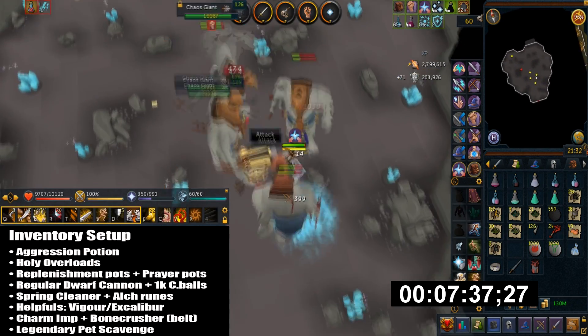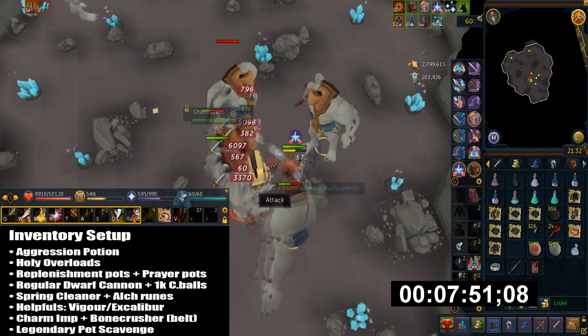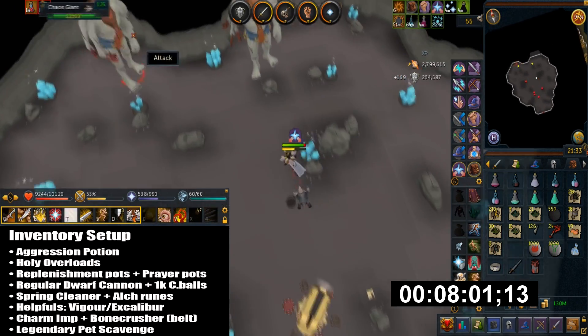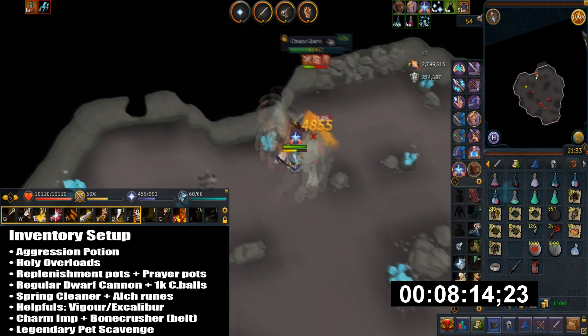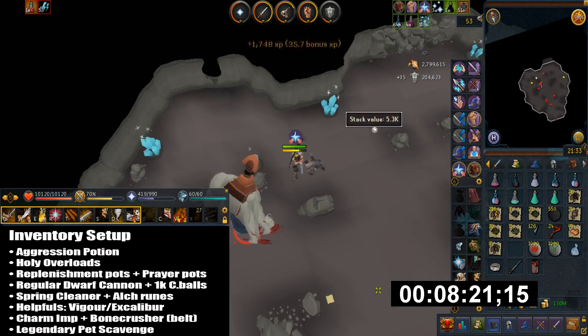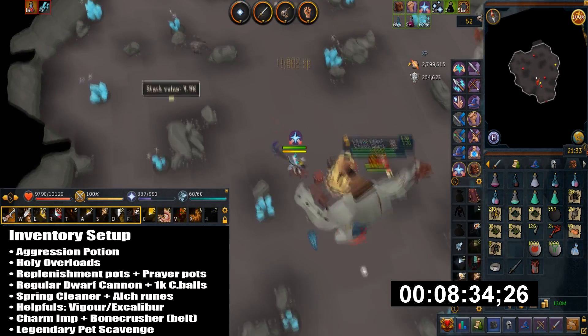Then I have Spring Cleaner and Alc Runes, and they do drop a lot of rune items. Then I have Ring of Vigor and Enhanced Excalibur which is an extra healing source. I have Bone Crusher and Charming Imp, both of which are in my Tool Belt and you can unlock this for Slayer Points. Then finally I bring a Legendary Pet.